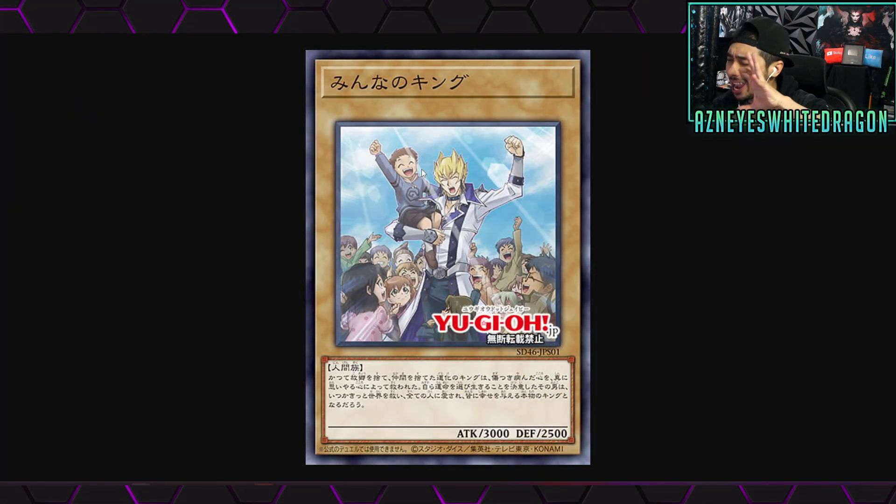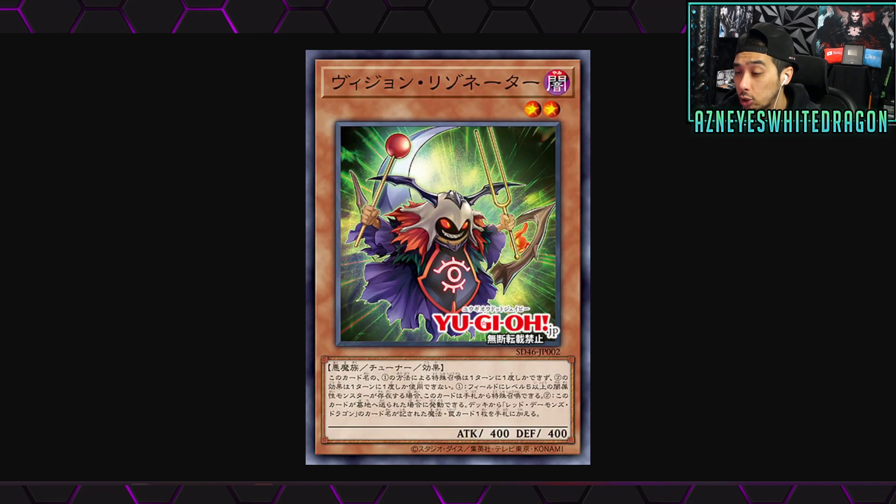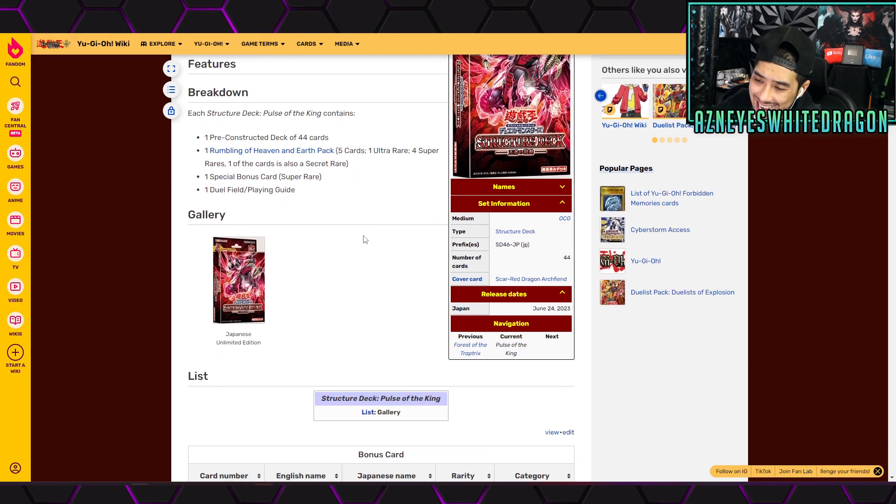This is pretty interesting - we got a Yu-Gi-Oh monster card that has a dull level, and it's a character card. I'm really excited about it. We also have a few different cards for support for the Red Dragon Archfiend slash synchro stuff, all coming out in the structure deck Pulse of the King, set to release next month on June 24th for the OCG.